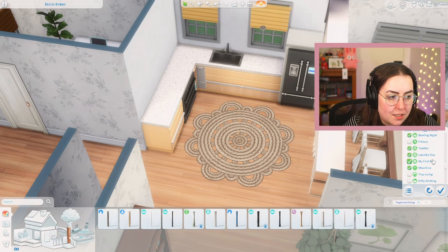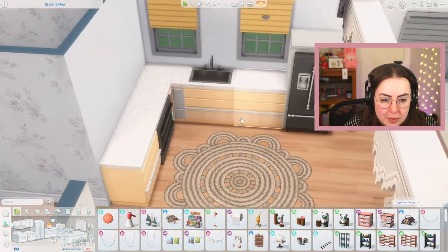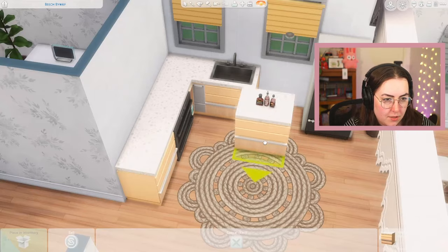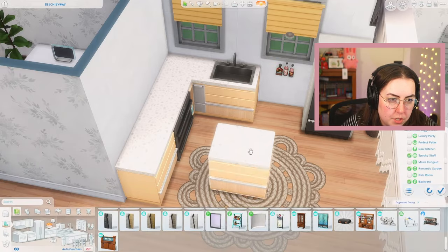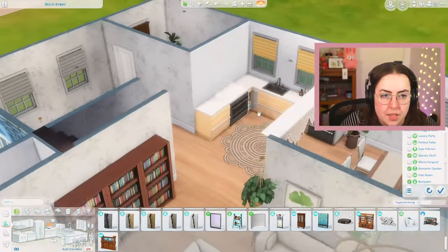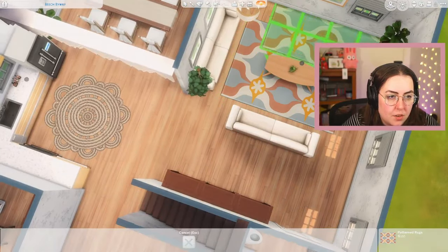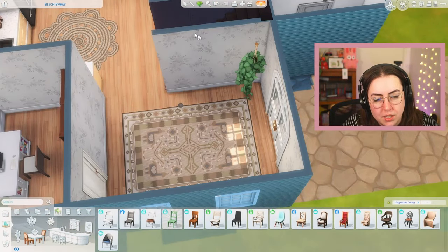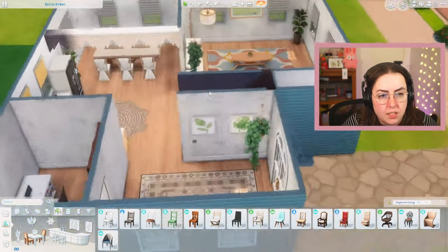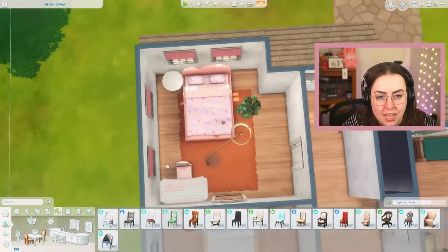For our kitchen, we're going to use our Laundry Day rug. Then we need some kitchen clutter, but we don't have a lot and I'm afraid to clutter the kitchen. We can use this hot sauce from Perfect Patio. Is it just going to be hot sauce — is that all we're doing? I already used Cottage Living for the plant. So maybe we just have hot sauce. Then I'm going to grab this rug and move it over here to our entryway — it's a good rug. And we'll grab some cute little plants on the wall.